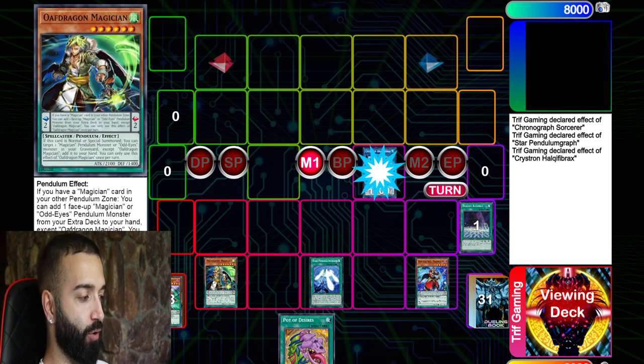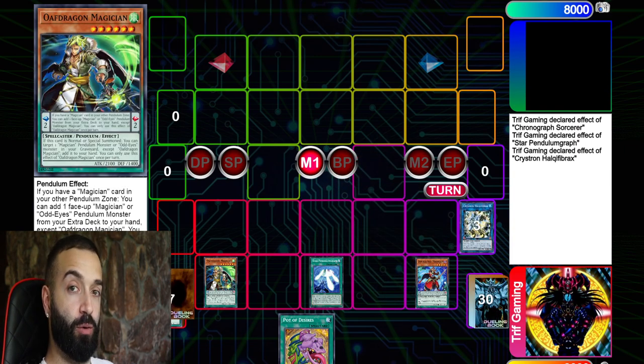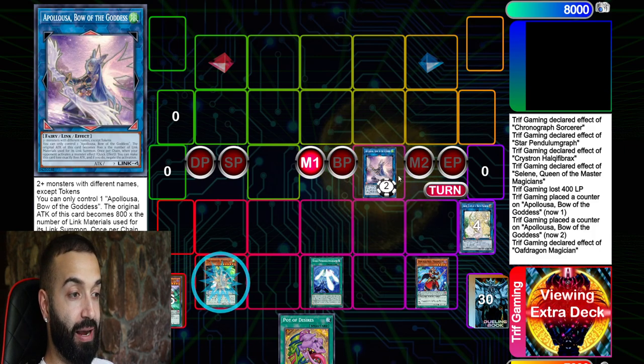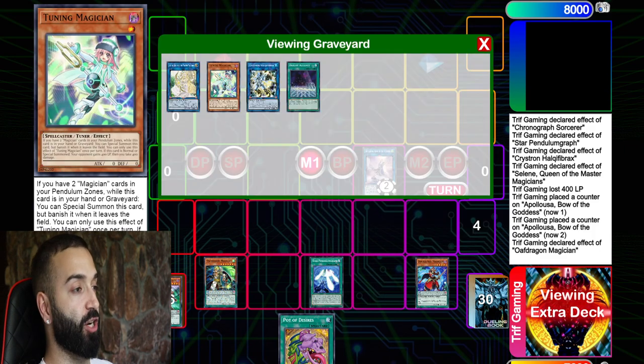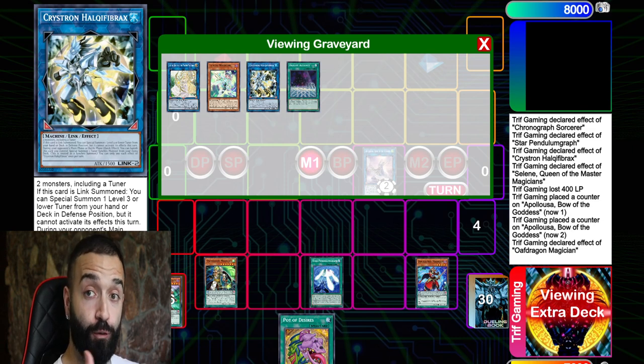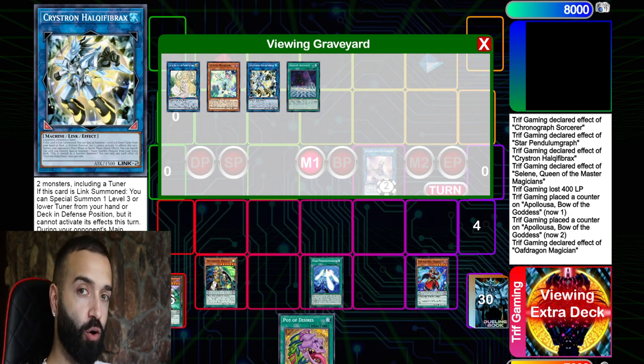Needle Fiber here is going to summon Tuning Magician, Selene summons Tuning Magician, then this makes Apollousa. If they hand trap Needle Fiber you don't care — in fact if they Nibiru the Needle Fiber that's beneficial, because Needle Fiber will now turn into a synchro tuner on your opponent's turn, which is literally beneficial for your combo.